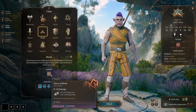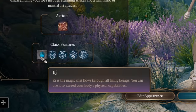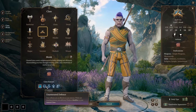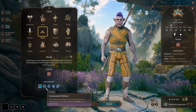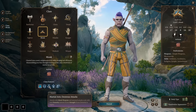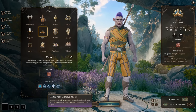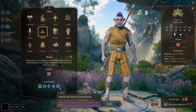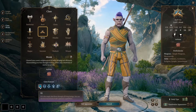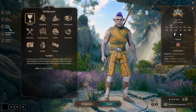Our class is Monk. With Monk we get Flurry of Blows — a nice action that uses ki points. We get Unarmored Defense, which uses Wisdom instead of Constitution like Barbarian. Our unarmed attacks scale with Dexterity instead of Strength if Dexterity is higher, but it won't be with Tavern Brawler. And we get a bonus action for an unarmed attack, which is mostly useful in early game.